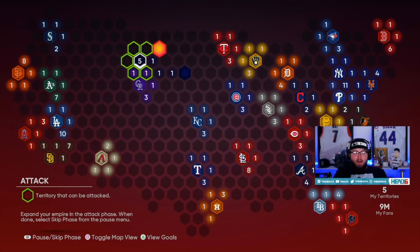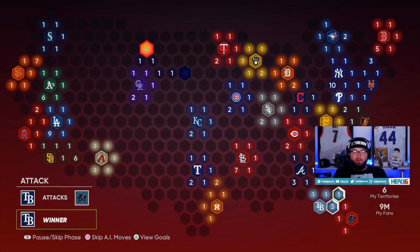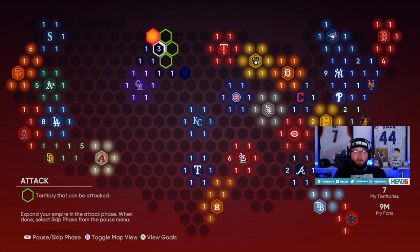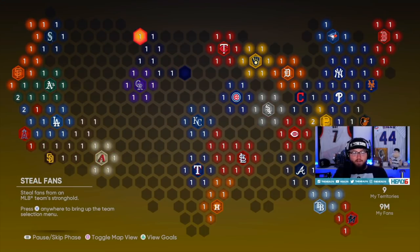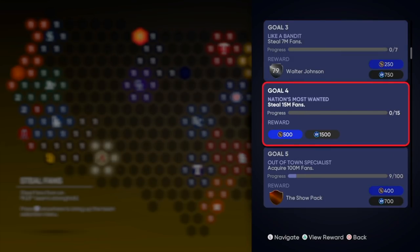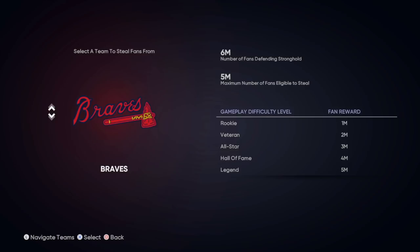The more reinforcements you have, the more spots you have, the more reinforcements you will get per turn. Right now the big goal is just filling up every single spot that we can. We're now on the steal fan stage — it's going to show up as yellow around the map. You need to steal 15 million fans as a main goal, so we're going to get some of it out of the way immediately.